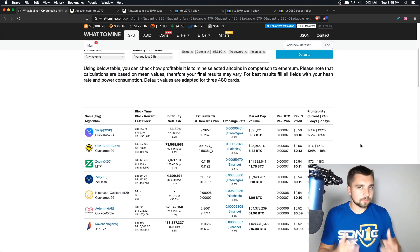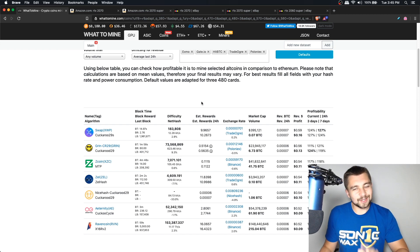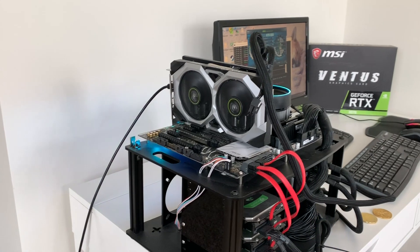Would I recommend spending thousands of dollars building a ton of rigs right now at a residential electric rate? It's hard to recommend that, but I am a big proponent of crypto and blockchain. For this comparison, I'm using 12 cents per kilowatt hour — that's more or less the standard rate in the US and also my personal rate as an at-home residential GPU miner.